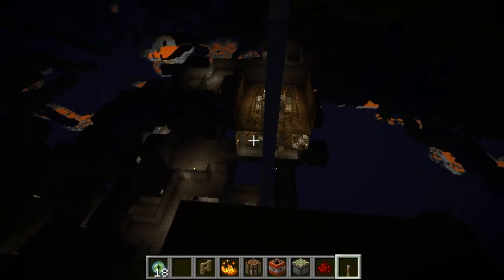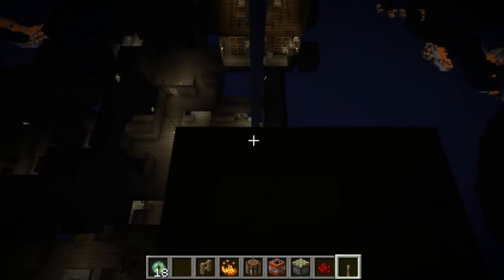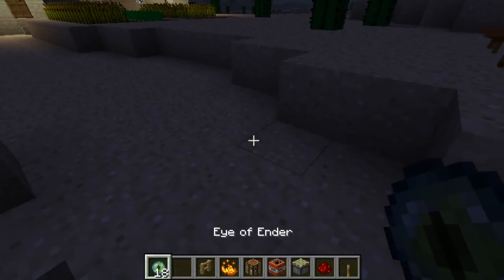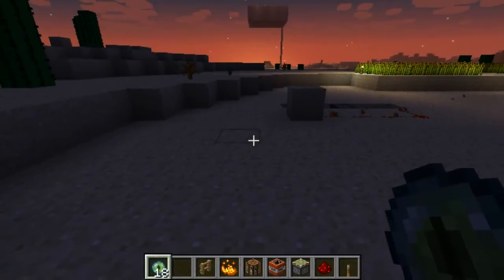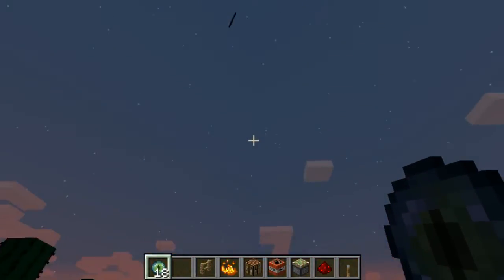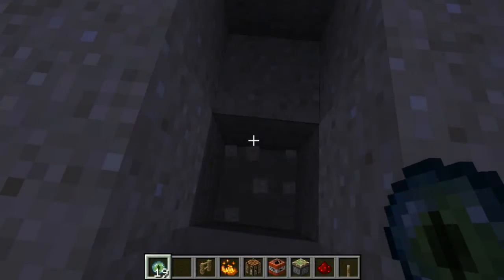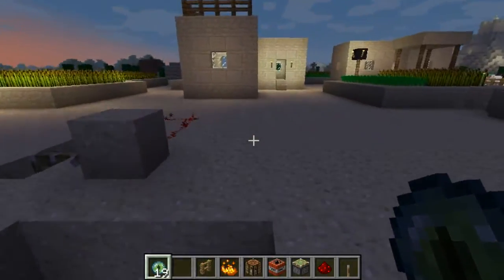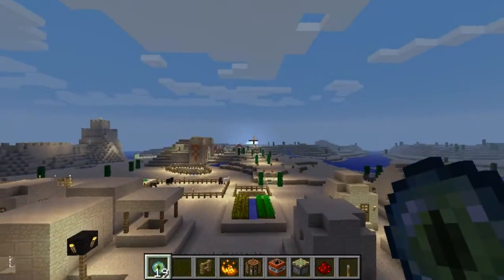Look around here — there's a library there and the stronghold. Once the Eye of Enders start falling into the ground, that means you're 20 blocks away from the stronghold. Eye of Ender — whenever you throw it, if you're 20 blocks away, it will just show the direction. Once you're 20 blocks away, the Eye of Ender will go straight down, so you can start digging and keep going down — you will find the stronghold. There will be three strongholds from the central point, the other two will be evenly spaced like a triangle.